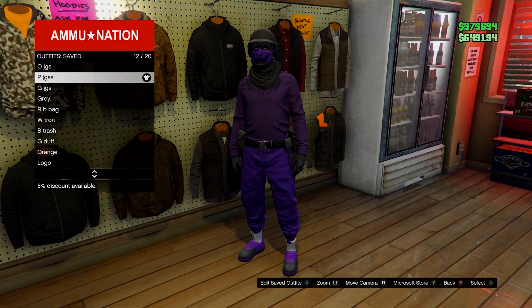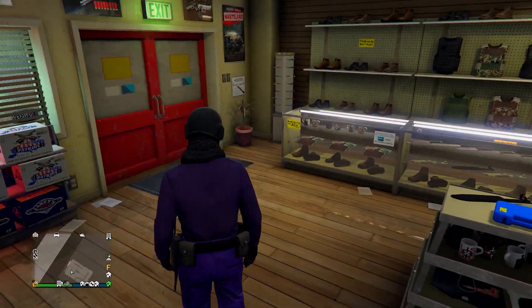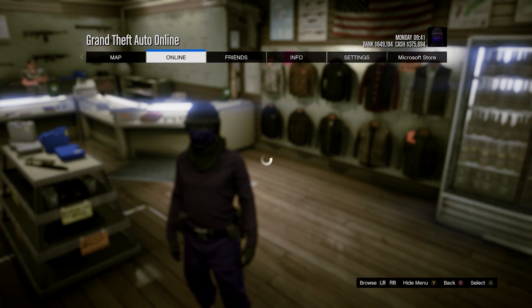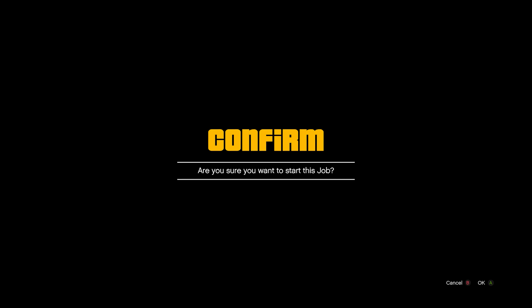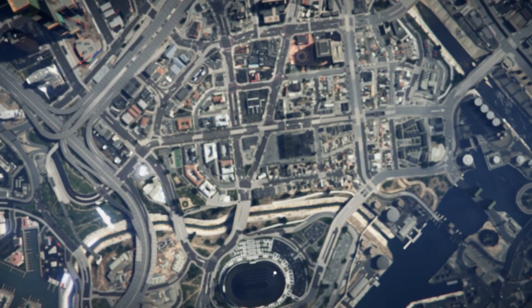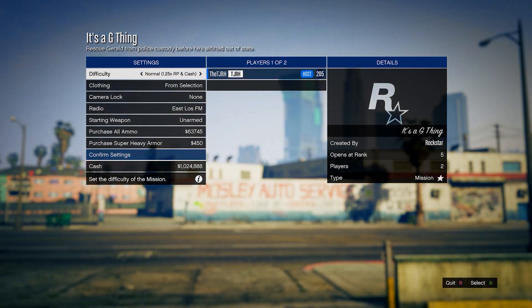It's really up to you. From here, open up your pause menu, then go to online, go on to jobs, play job, bookmarked, then go down to missions and start up It's a G Thing. I'll leave a link to this in the description for you to bookmark. In this menu, set the clothing to player saved outfits, then invite anyone and start this up.